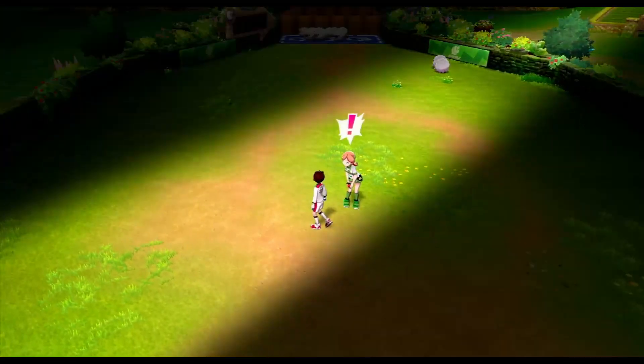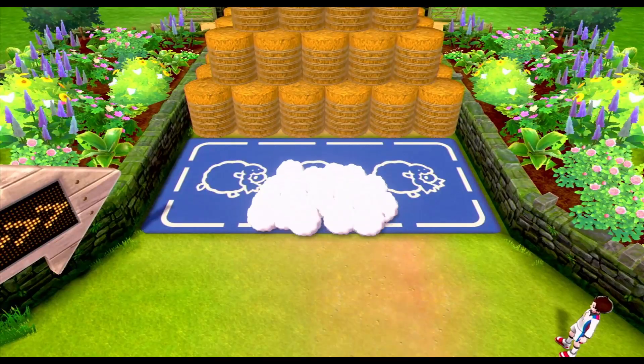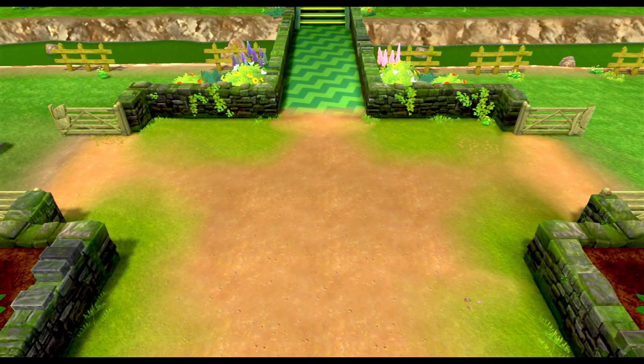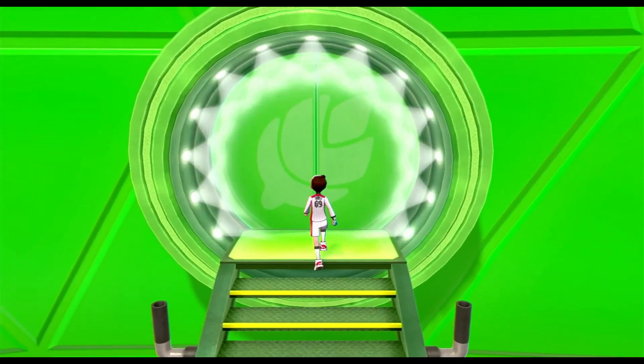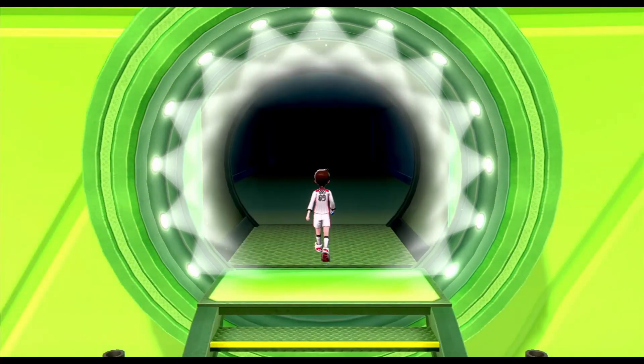We scared these Wooloo up here, went back and battled the trainer, and then continued on with this last section of the gym mission. After the Wooloo knock down the hay bales, they separate out 10 and 10, go to the opposite cages, autonomously lock, and we go up the stairs to finish up this part of the gym mission and head inside to battle Milo.